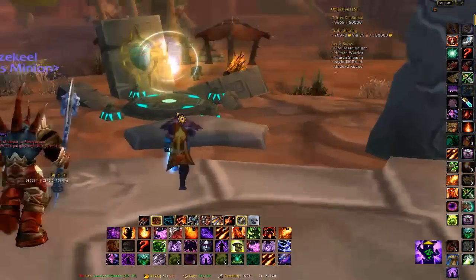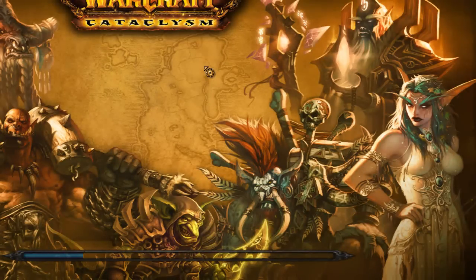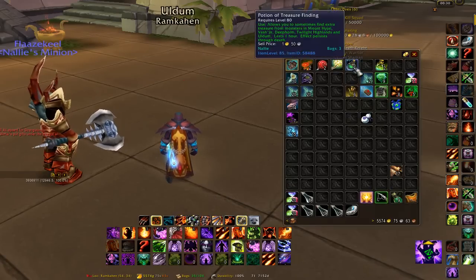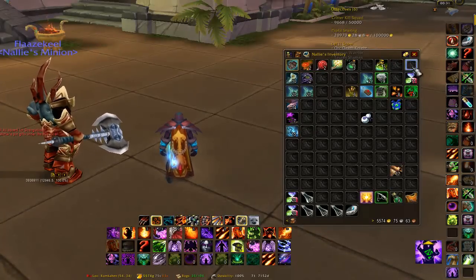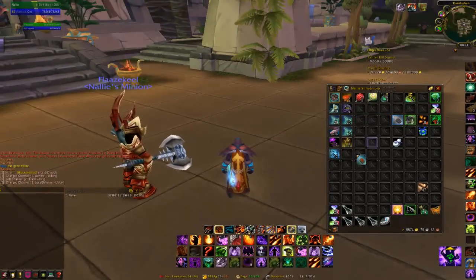So I'm going to make my way there now. You want to take your portal to Uldum, which will take you to Ramkahen. For this, if you want to maximise your gold earned per hour, you're probably going to want to take a few Potions of Treasure Finding. If you know an Alchemist you can get them to make one, two, three, four, or five depending on how long you want to spend there.